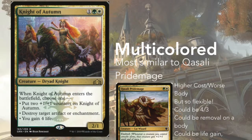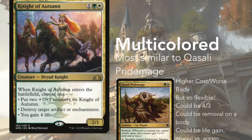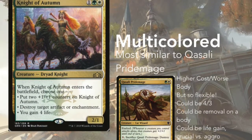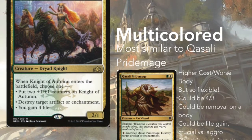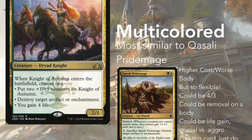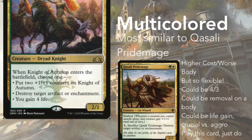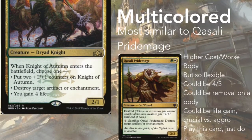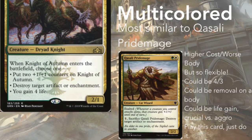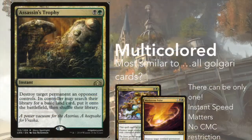Let's look at Knight of Autumn — one green and a white for a 2/1 dryad knight. When Knight of Autumn enters the battlefield, choose one: put two +1/+1 counters on Knight of Autumn, destroy target artifact or enchantment, or gain four life. She does it all. Knight of Autumn is basically Qasali Pridemage — slightly higher casting cost and a worse body, but she just does everything. She could be a 4/3, remove an artifact or enchantment, or gain life which is crucial versus aggro. She is one of the best Selesnya cards in cube — period. Play this card; pull out the Pridemage. Knight of Autumn's time has come.